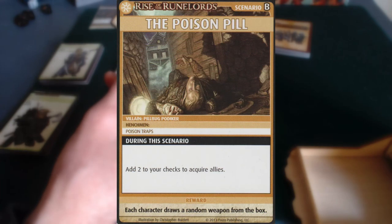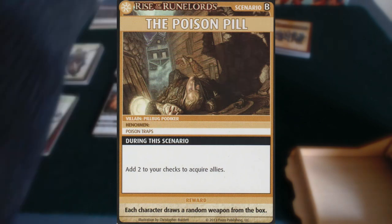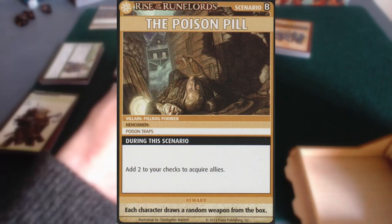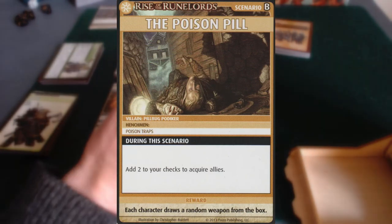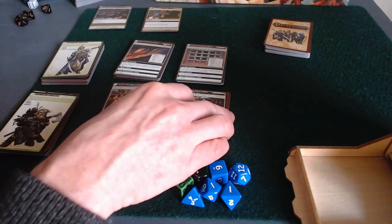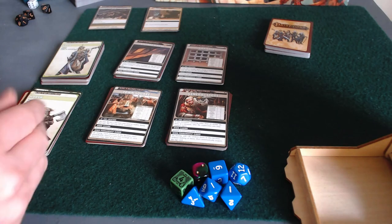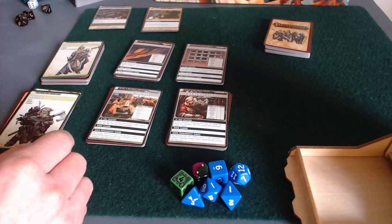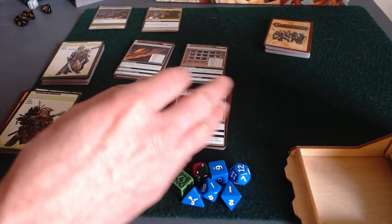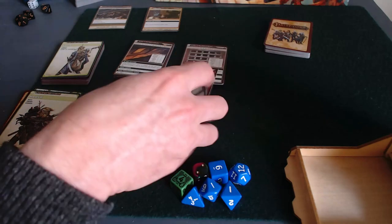Each character draws a random weapon from the box. If I win this scenario, that could be useful too. I have a spellcaster in this group, but she's a cleric, so she does know her weapons — she's not like Sione or Ezrin who don't really do much with weaponry. I've got Harsk too, and he's good with weapons. There's a villain and there are four locations.